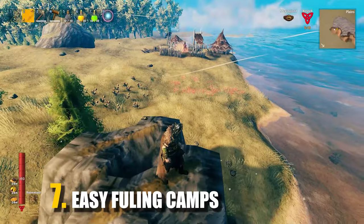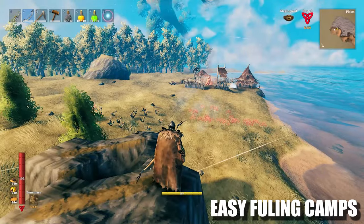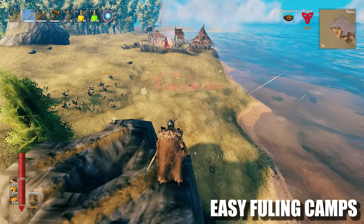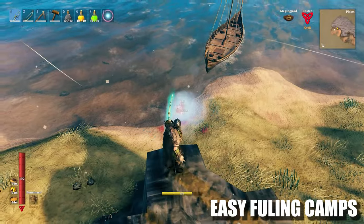For tip number 7 we have easy Fuling camps. There's just one way to approach Fuling camps and that is with caution, of course. If you play the bow, use the huntsman bow to lure one or two enemies at a time, since the huntsman bow is way sneakier. Then shift to a high damage bow and frost arrows to make sure you slow them down really good.